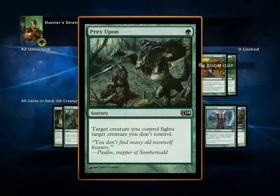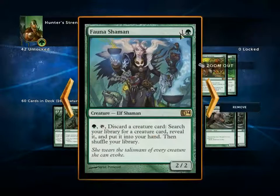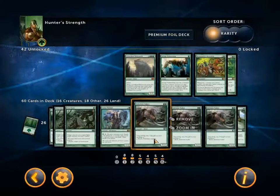Four Prey Upon — this is the removal in the deck and I will need at least some. Target creature you control fights target creature you don't. A Fauna Shaman, which is a two-mana 2/2 with one green tap: discard a creature card, search your library for a creature card, reveal it, and put it into your hand, then shuffle your library. Not incredibly fast, but it will let me go up the curve quickly.